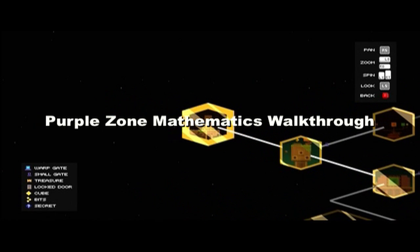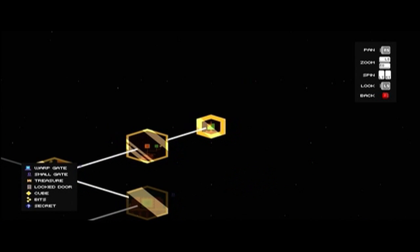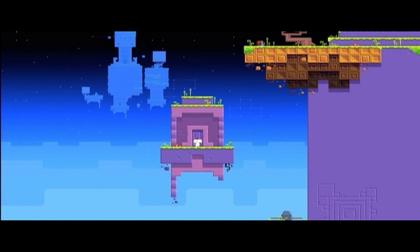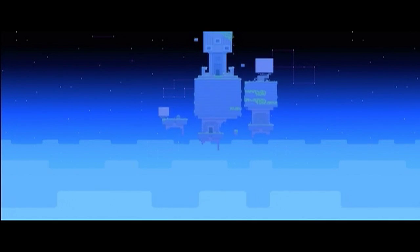This is the walkthrough for the purple zone mathematics area. The reason it's called that is because we're going to find the counting cube in this area. To get there you have to go through the purple door at the observatory and that will take you here.